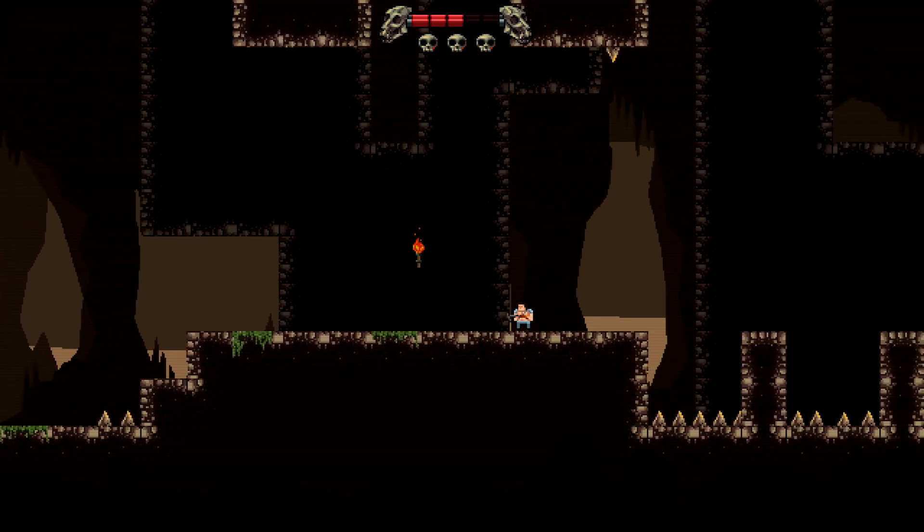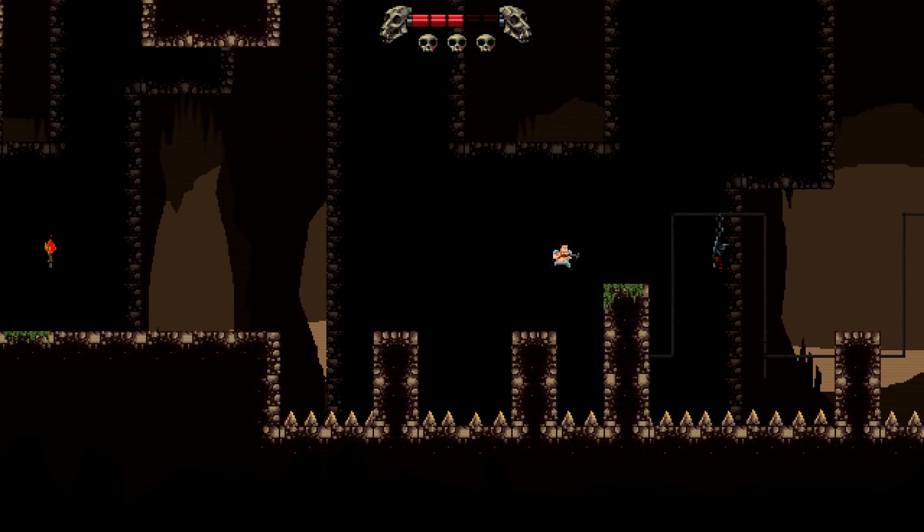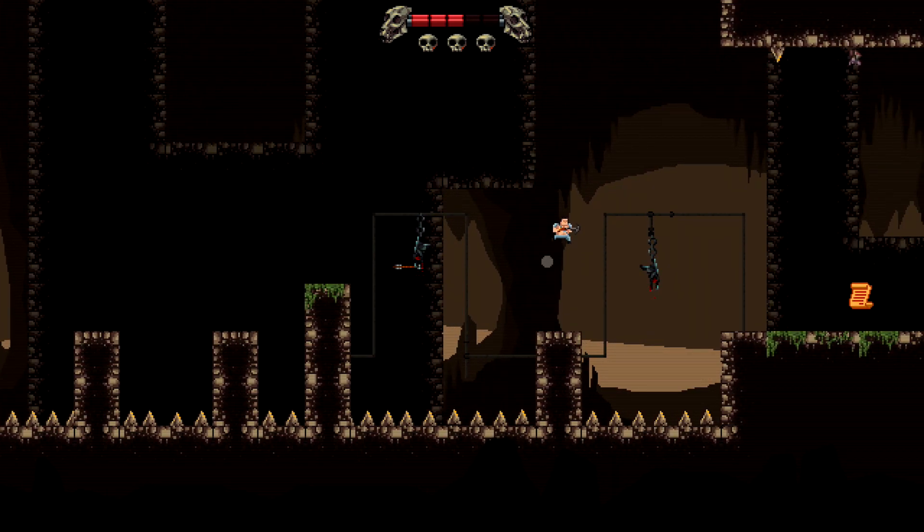Grab the first skull. There's going to be another falling spike right here — make sure you try to bait it to fall — and then we are going to hop across the spike pit. Make sure you use your arrow on the meat hooks and then get across.